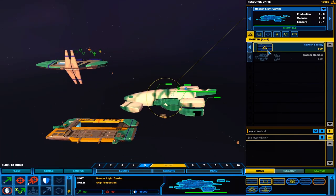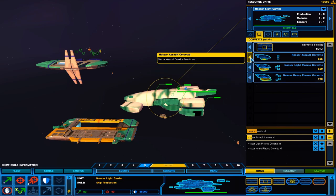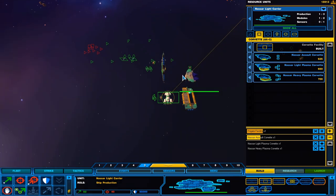You already did build yourself a mover. Let's check out these plasma corvettes — they don't really have a description. Unable to build; we cannot support more units.